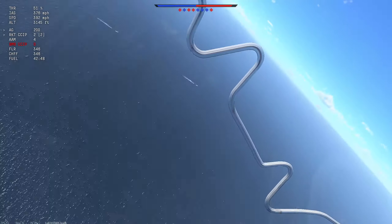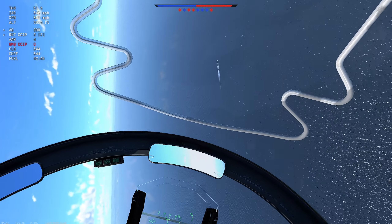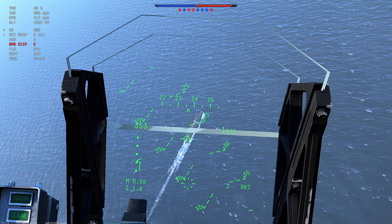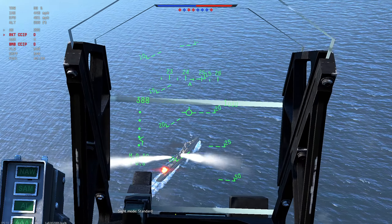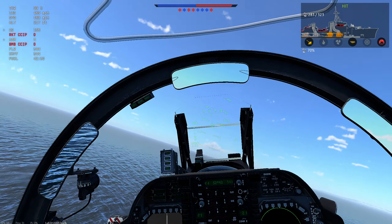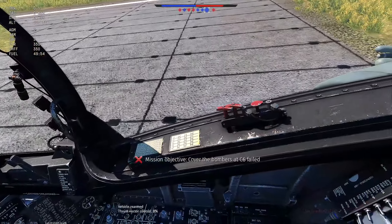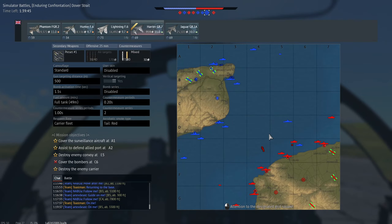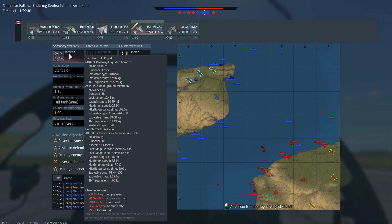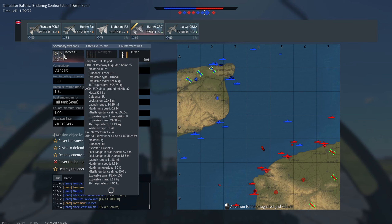They only have two people. There's a plane over there. I've got two rockets left. What I've done - I put two GBU-24s, two Mavericks, and then four Sidewinders. I thought I could use the Mavericks with the targeting pod, but you can't.